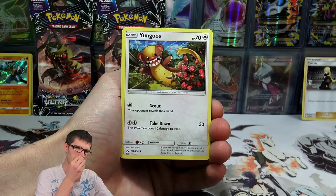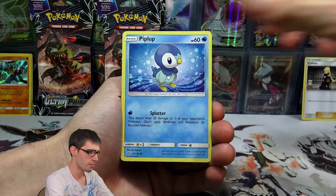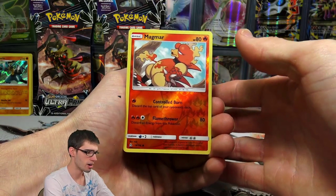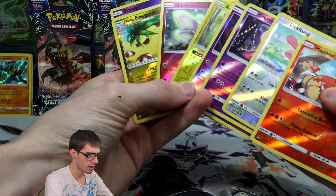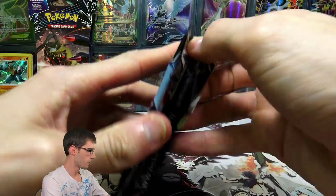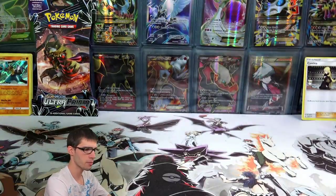Let's get into the next pack. We have a Yungoos, a Cherubi, a Piplup, a Snover, a Murkrow, a Water Energy, a Bronzong, a Missing Clover, a Magma Reverse Holo, and an Araquanid Regular Rare. No pack synchronization right now — we got a Dawn Wings inside this Giratina pack. Not much synchronization from these packs so far, which is kind of interesting.